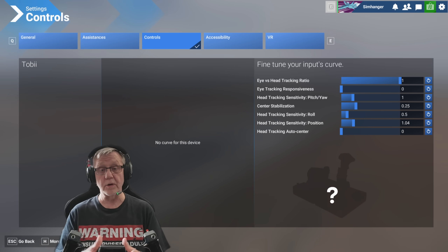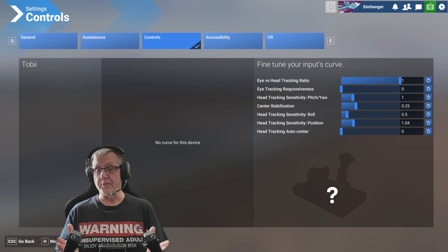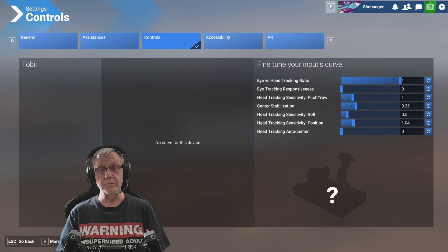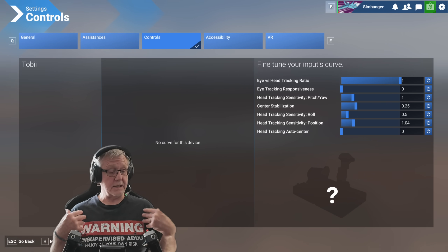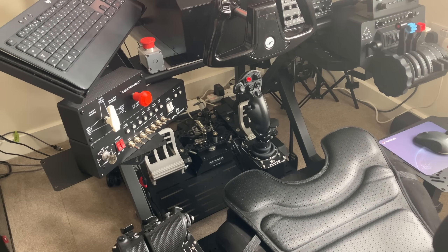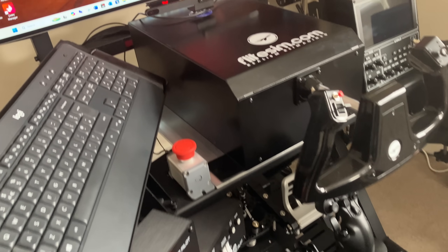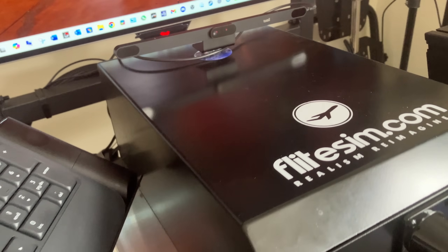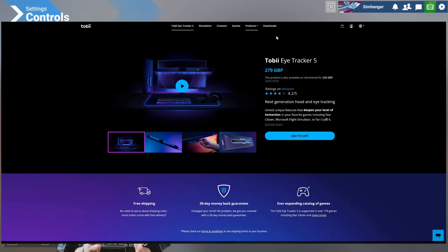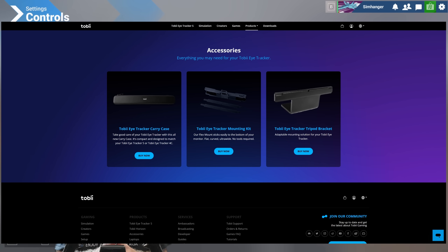For me, I have a fairly large monitor — a 48-inch ASUS OLED monitor — and I'm in a sim rig, an X-Level sim rig, quite a distance away, so I'm using the tripod mounting system which is an optional extra. It's normal for the tracker to be mounted at the base of your monitor. If you're interested in the tripod, I'll leave a picture of my particular install — you'll find it under the accessories, and it's an additional purchase.